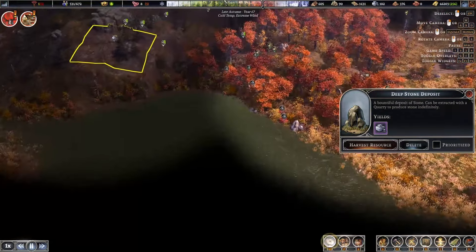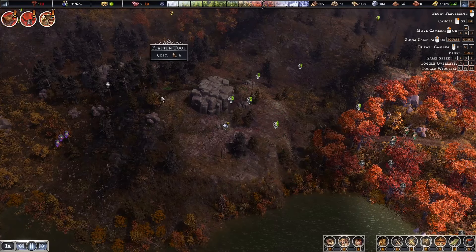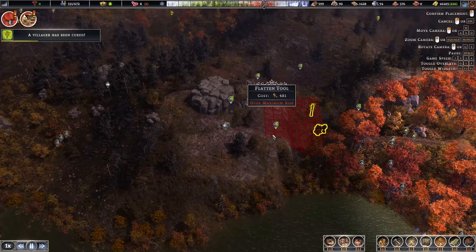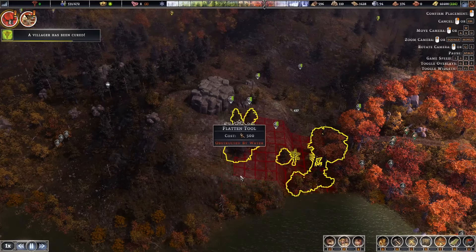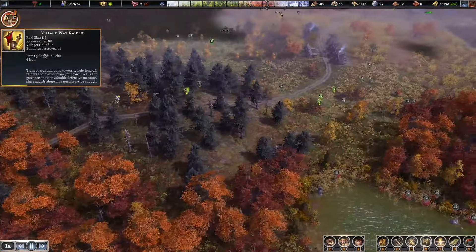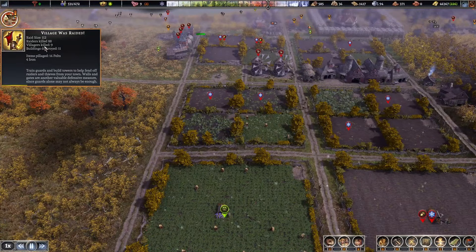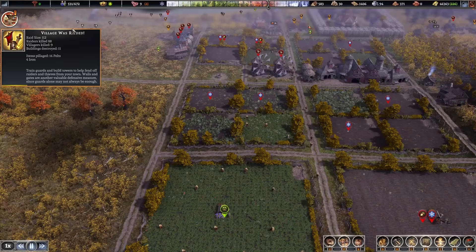Whenever we get a merchant in we're gonna buy a ton of stone. I have one more effort here — there's a nice small hill, I'm gonna try flattening it out. Maybe if I flatten it completely down to the ground I can do something with it. It's my last ditch effort. We got a raid summary: raid size 112, killed 88. They got a few items, not too much. I'm calling this a success — they destroyed a few buildings but mostly gates and stuff. Nine villagers dead.